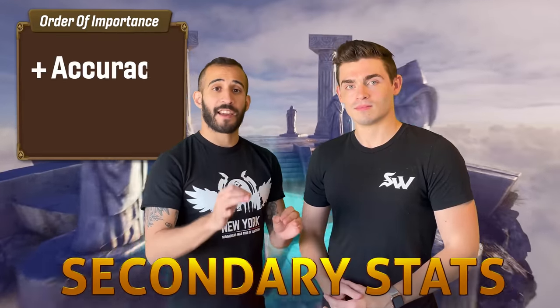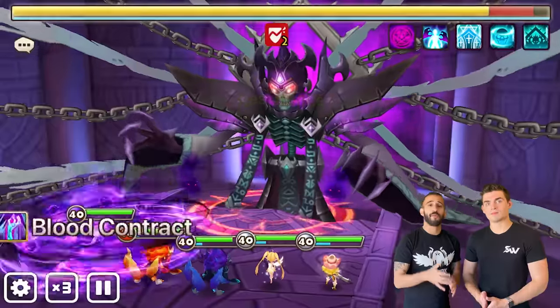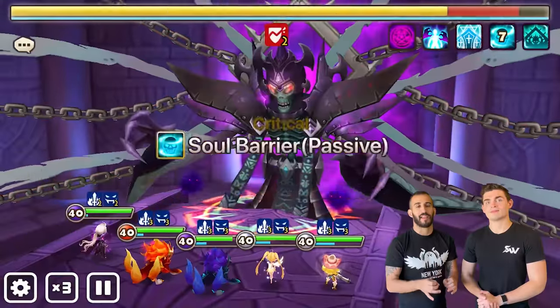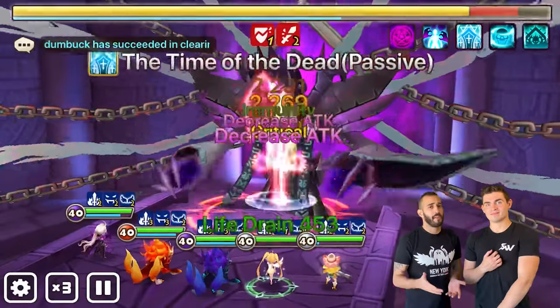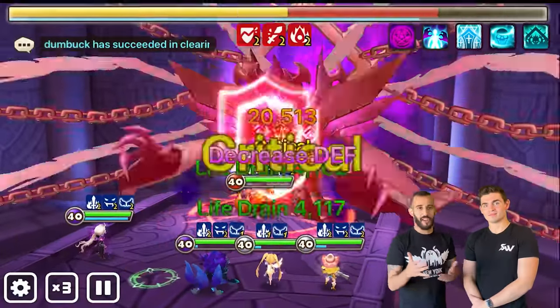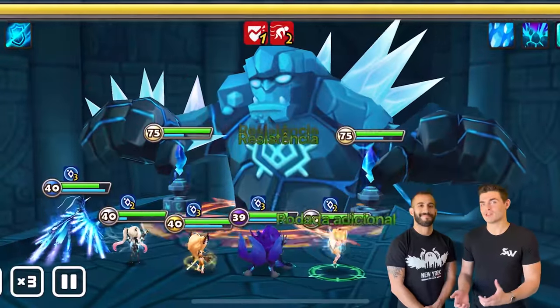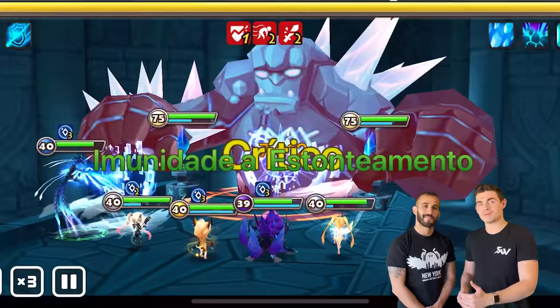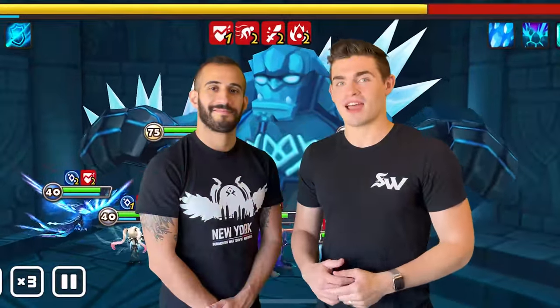Secondary stats: accuracy and HP. Accuracy is extremely important for him to land deathbreak and branding consistently, and HP just makes him a tankier unit. Remember, in some places he'll be more important than in others. So if you're using a starter GB12 team, then HP is going to be significantly more important for you than maybe a late game player who's trying to bring Crow into a place that is not that.